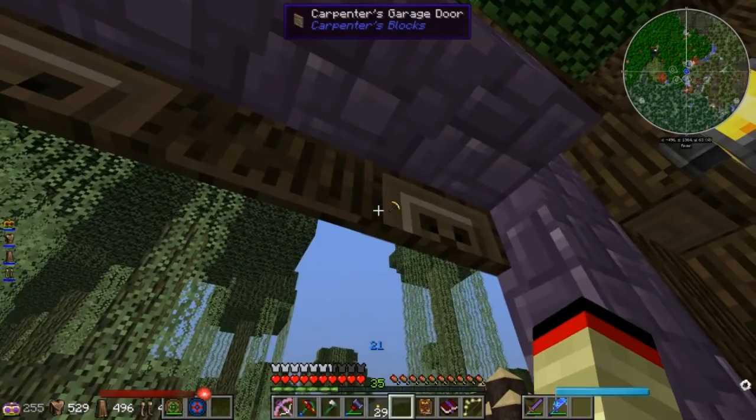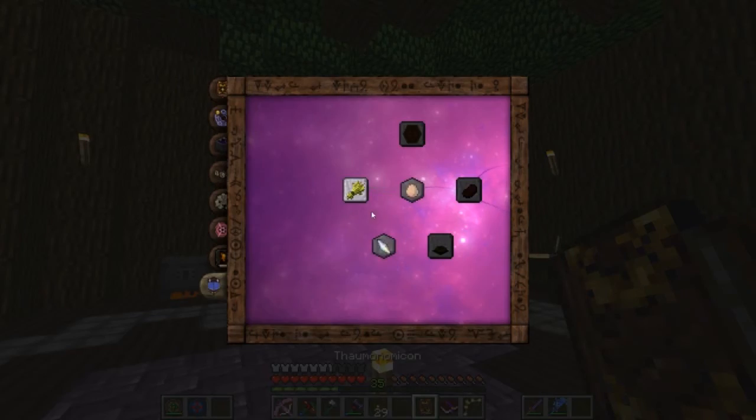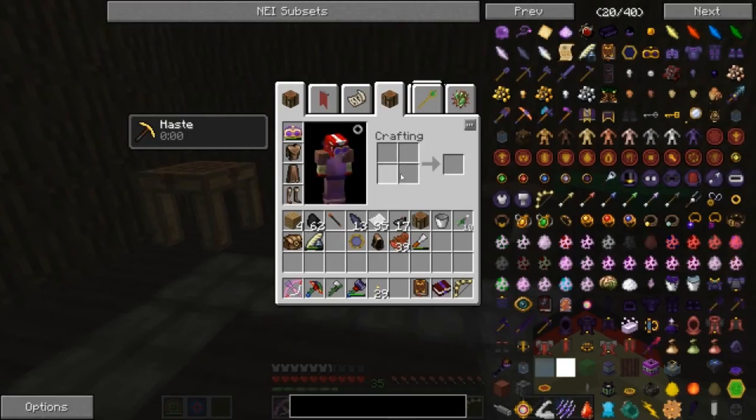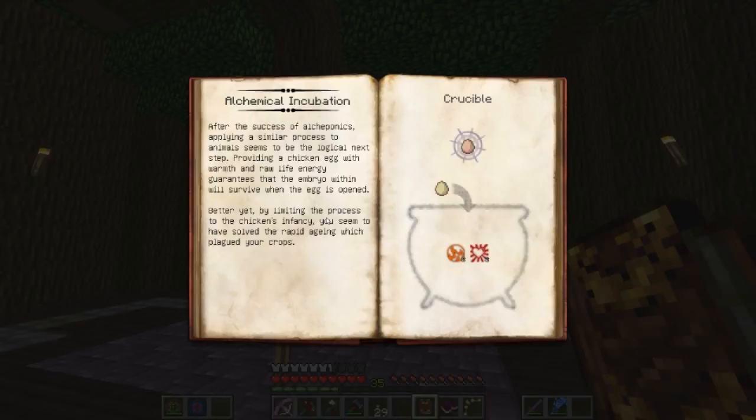The only thing I might have to set up underground or something crazy because these mobs are swooping in for the golems. After success of Alconics, applying a similar process to animals seems to be the logical next step. Providing a chicken egg with warmth and raw life energy guarantees that the embryo within will survive. When the egg is opened, by limiting the process to the chicken's infancy, you seem to have solved the rapid aging which plagued earlier crops.